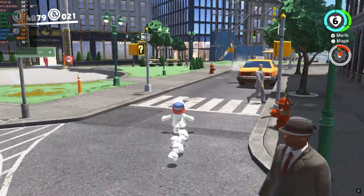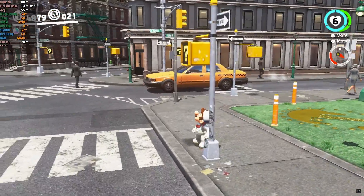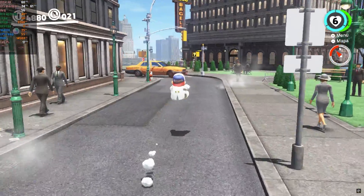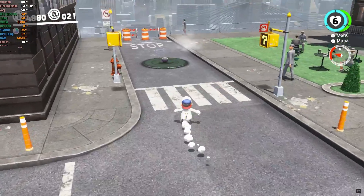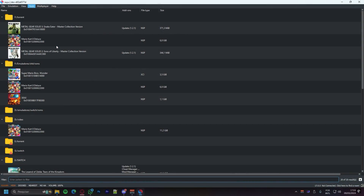Suyu has already started showing its progress by implementing the so-called home menu, which is simply the native menu of the Nintendo Switch. I managed to get a compiled version of Suyu and will showcase its features for you. Unfortunately, I won't be able to share this version of Suyu as I'm not sure if the file is entirely safe. Although the interface is already implemented, it's not fully functional yet.